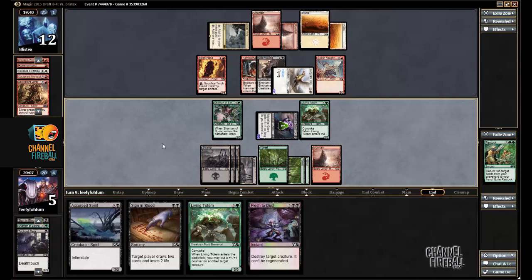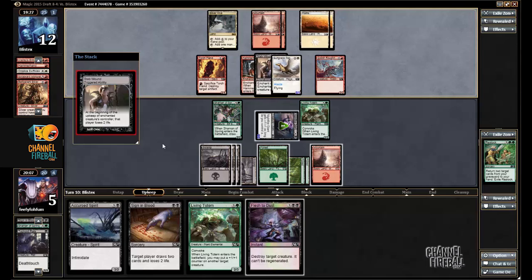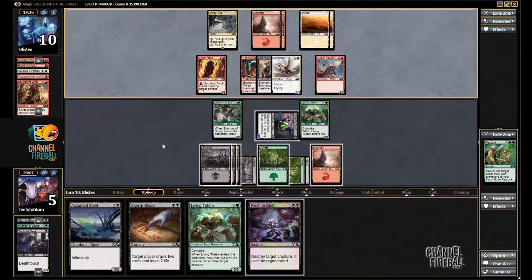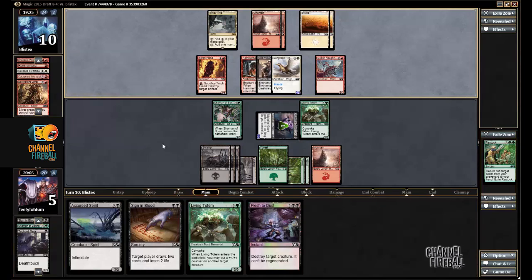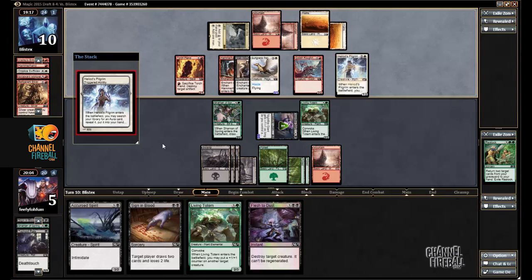I can't see losing to much else other than Lava Axe — I can even beat a Constricting Sliver this way. Heliod's Pilgrim — let's see what this is. I can kill any of his creatures with Nightfire Giant in response to an enchantment, so not very concerned.